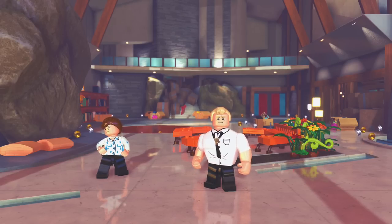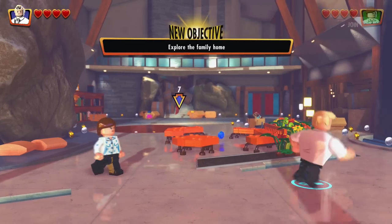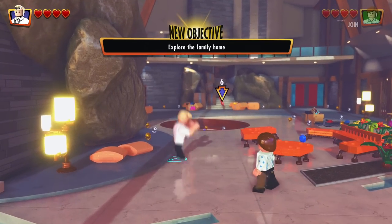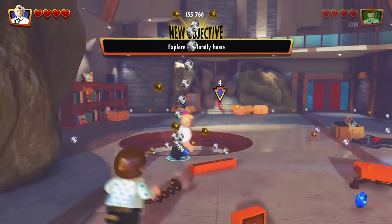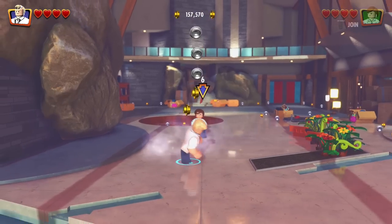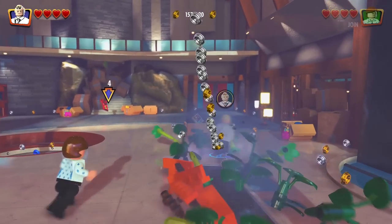What is up guys, Zach Scott here playing Lego the Incredibles and I'm in my new home. Let's see what we can do here — explore the family home. Whoa, destroy the family home, I guess. What's gonna happen over here? I love how he just charges through things, it's so cool.